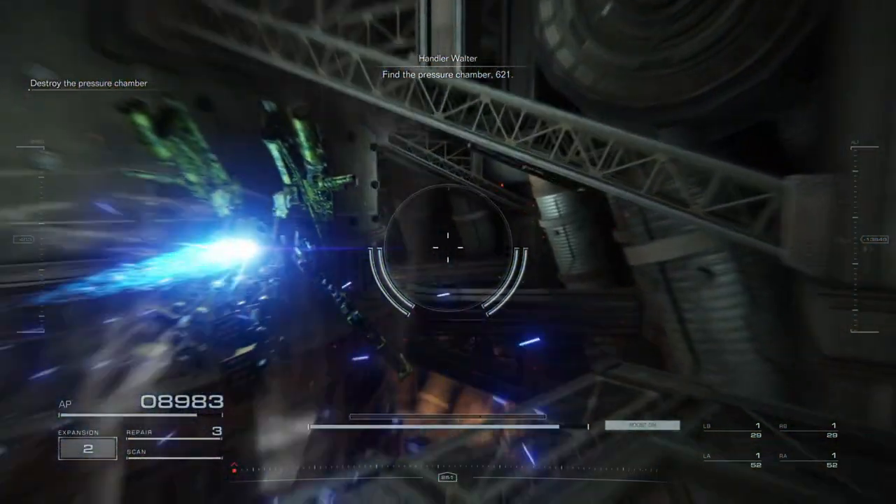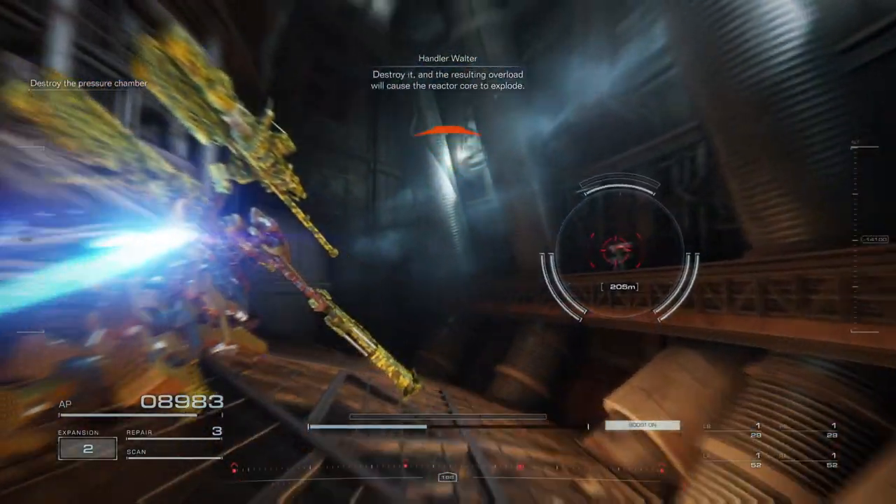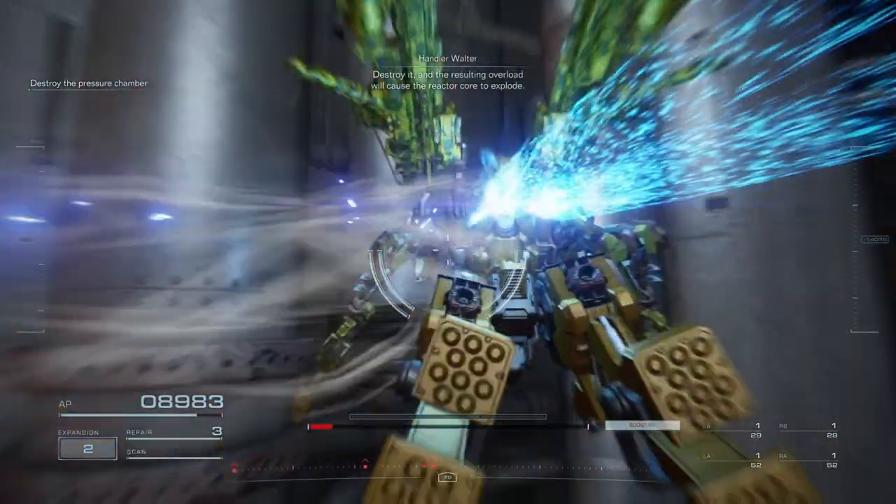Find the pressure chamber, 621. Destroy it — the resulting overload will cause the reactor coil to explode.